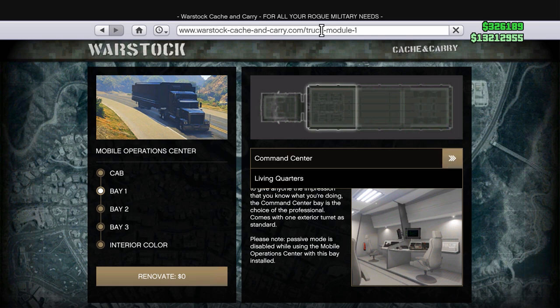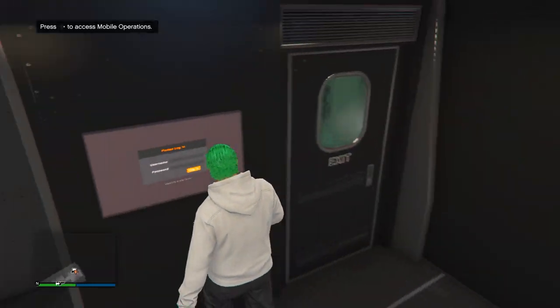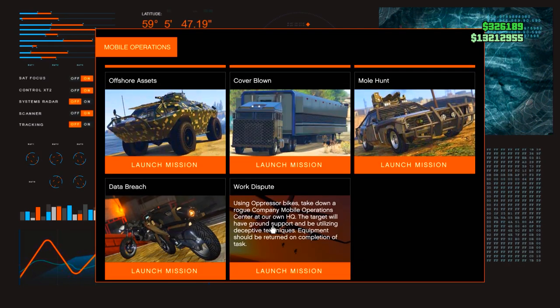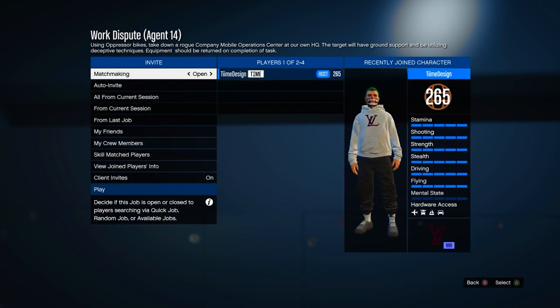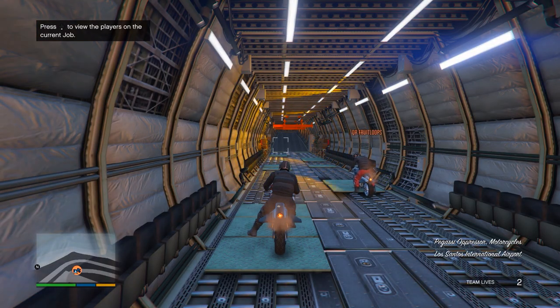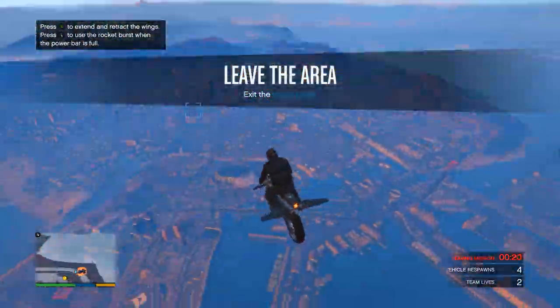If everything does not say command sensor, go ahead and buy the command sensor and you'll be able to have it. Then come over to this touchscreen here, press right on the D-pad, and once you're here go over to Work and start this one up. If it's locked, go ahead and unlock it — I believe it's like 80 resupply missions for your bunker but I'm not 100% sure. Once you're in, make the difficulty easy. Keep in mind: the host always gets the black joggers, second player gets the red, third player gets black, and the fourth player gets red.